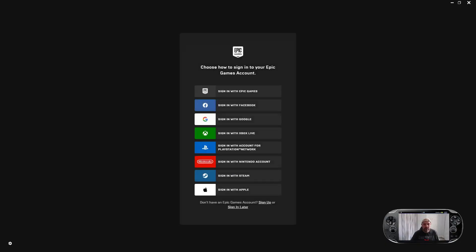As soon as you launch Fall Guys on PC, it's going to come up with a whole host of ways of linking your Fall Guys account to Epic Games. The easiest one for me is just to sign in with my Epic Games account. You can also sign in with your Xbox Live account, your PlayStation account, or your Nintendo account.